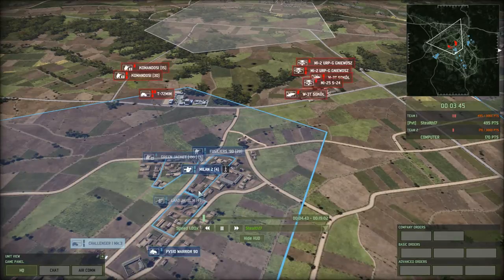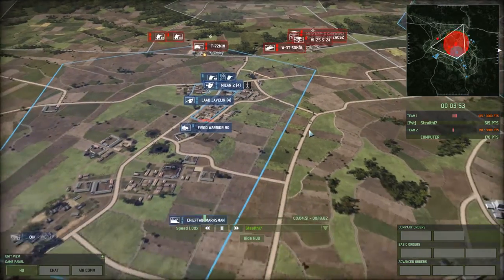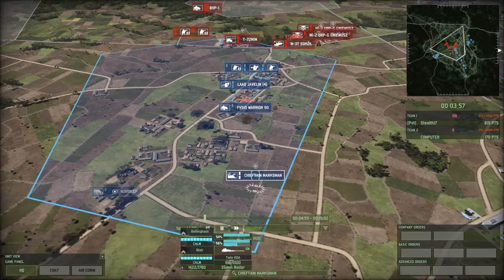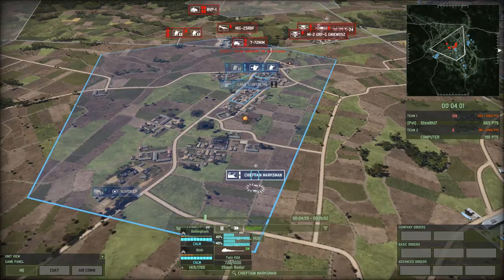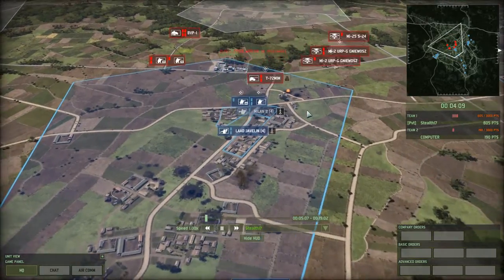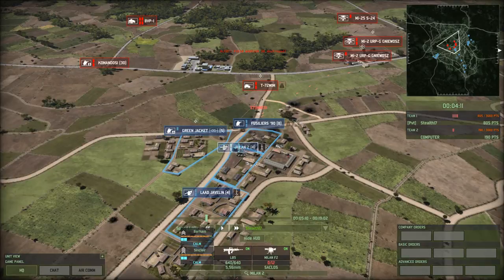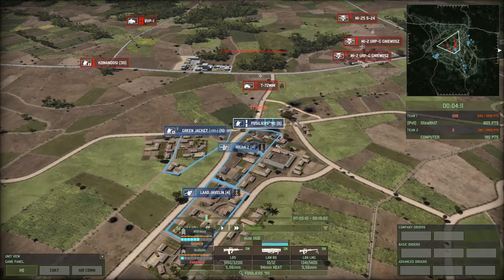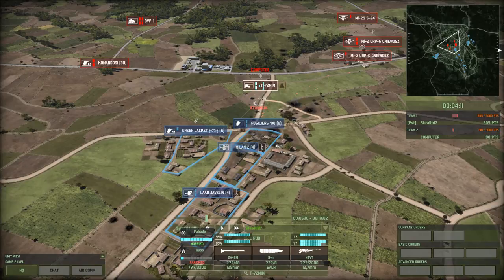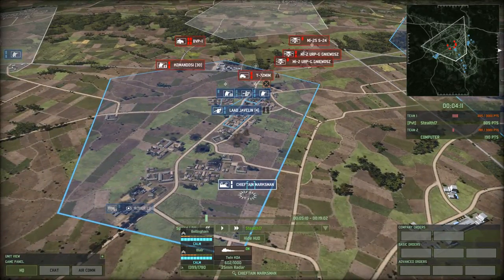Some more helicopters are coming in. My Javelins are being blocked by these buildings, so they cannot see them — what I should have done is move them up to the other building. At this point I called in a couple of Chieftain Marksmans and used these self-propelled anti-air guns to go after helicopters and aircraft, and quickly take down as much as I could, because there were a lot of helicopters incoming. I also realized that my anti-tank weaponry is not up to par — Milans are empty, they only have their L85 left. Fusiliers are taking a beating, they're only with 8 guys out of 20. T-72 M1Ms will probably take 2 hits before going down. These Javelins are running out of ammo, and while I do have these Chieftains, they will run out of ammo quickly, so I need to bring in some more units.